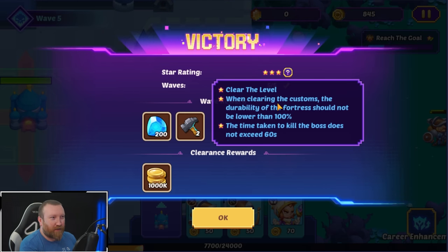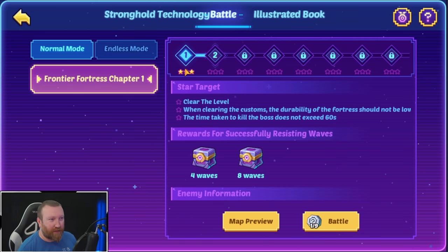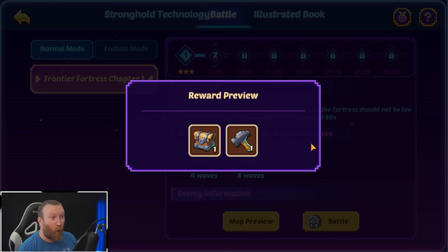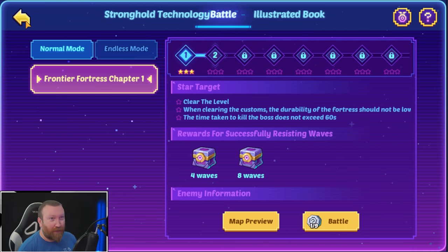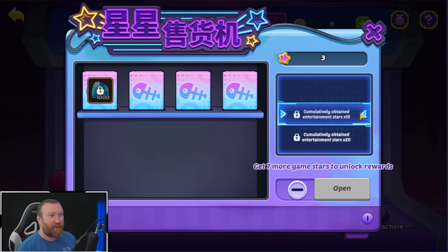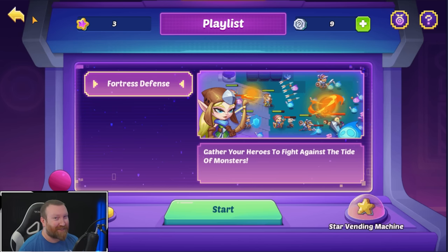Three-star clear! The conditions were: fortress durability doesn't drop below 100 and the time taken to kill the boss doesn't exceed 600. We're getting a million gold and 200 gems — I'll take that. We cleared the first stage and there's more stuff as you move forward, including stellar shards. We already have some stars so we have stuff from the vending machine, but we have to wait till 10 to start pulling. This looks like a whole lot of fun — hopefully you guys enjoy it and we'll have more coverage in the future!